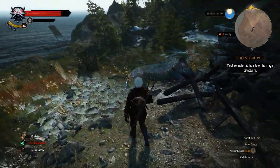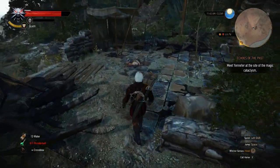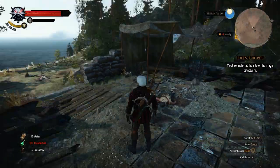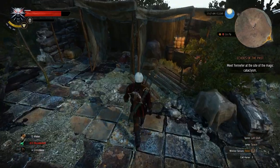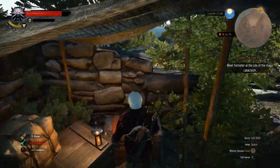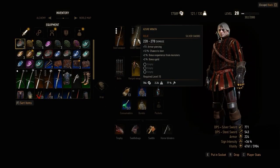Be on the lookout because there is a basilisk level 30 or 32 here. Even if you're a low level, just keep your Quen close and don't forget to dodge, and you can defeat this basilisk easily — it took me like 15 minutes but it wasn't so hard. If you go to this chest right here you're going to find the Azure Wrath.